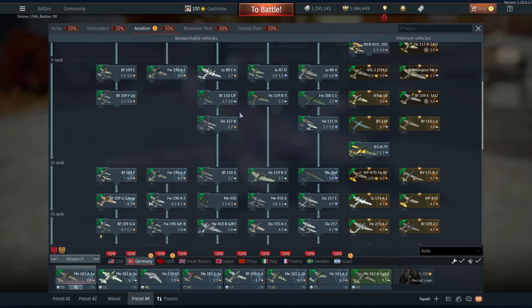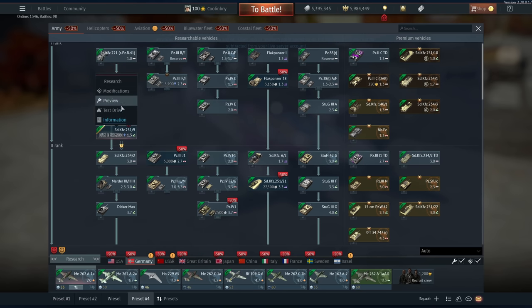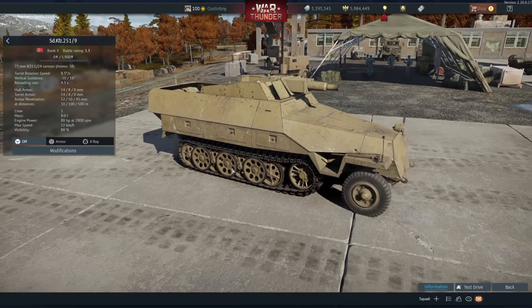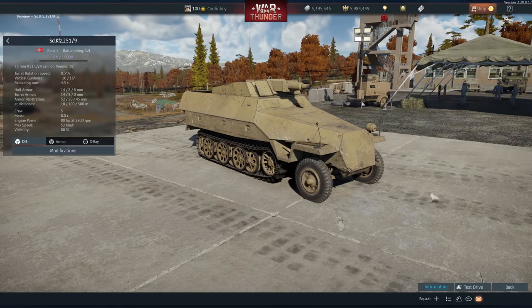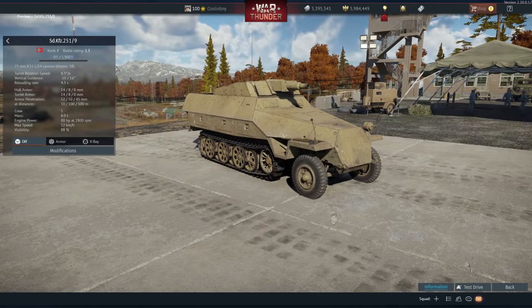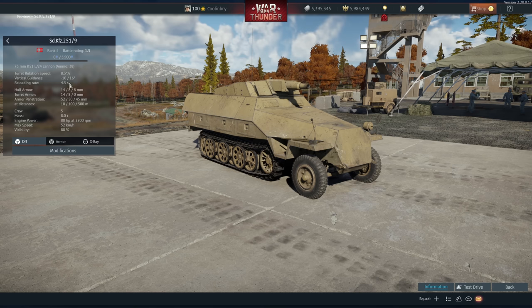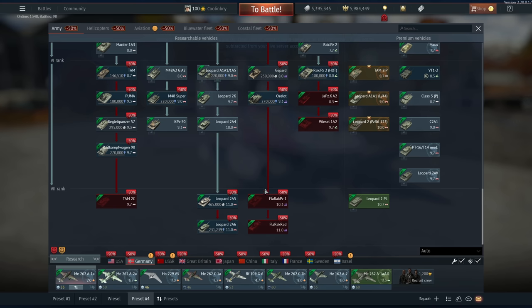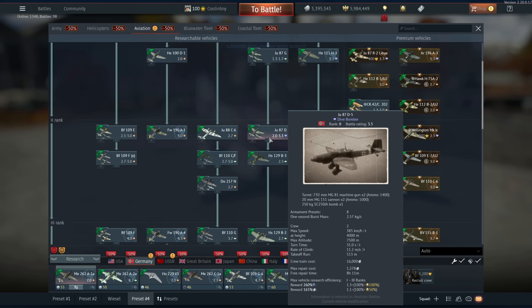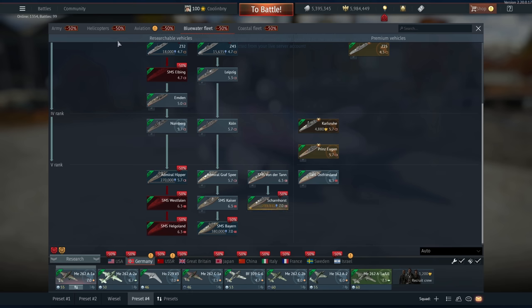For Germany, there are no aircraft in the dev server. The dev server is pretty light on content, but some vehicles are well needed. We have the Sd.Kfz 251/9 — a German vehicle at 1.3 BR, a half-track with the short barrel 75mm. It also has HEAT shells, the 38c, which can penetrate up to 100 millimeters of armor with a very quick reload. It's 1.3 BR, so even if it's overpowered it's not really a long-term concern.